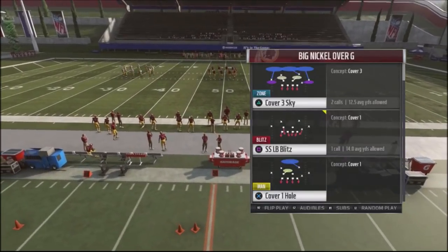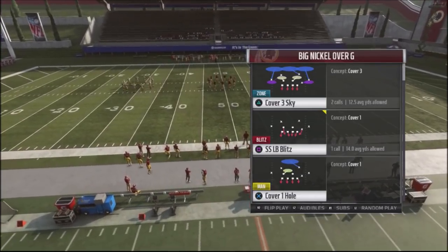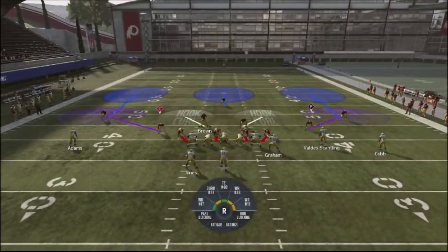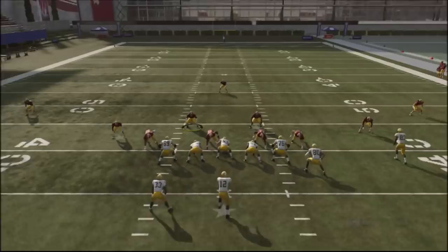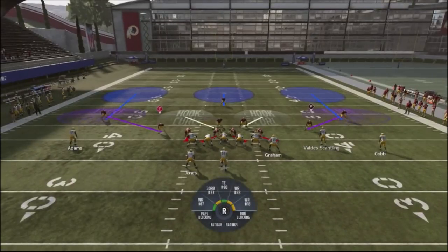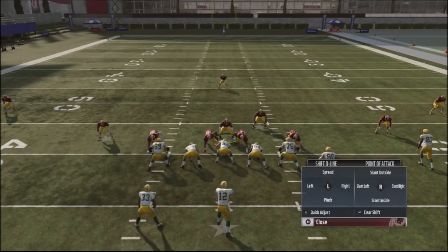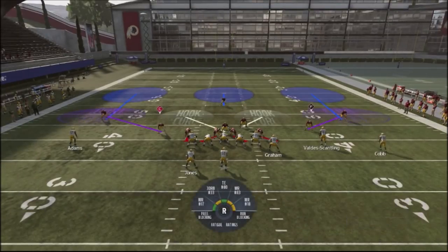This is out of the Big Nickel G, Big Nickel Over G — we're coming out of the cover three sky. When your opponent sees that single high safety and those three defensive backs deep, he'll say it's cover three and start manipulating accordingly. To set up the block shed, you pinch your line by hitting the left bumper, then spread it out and slant outside. If you hover your middle linebacker or other linebacker right over the safety, you'll get some nice block sheds.